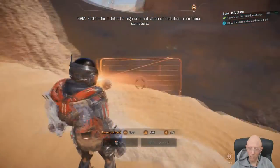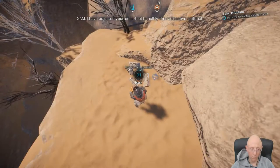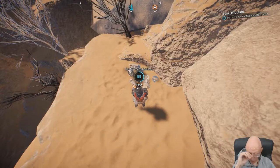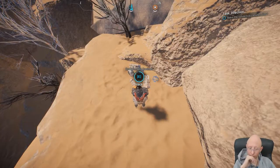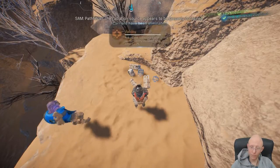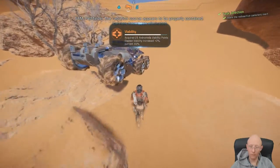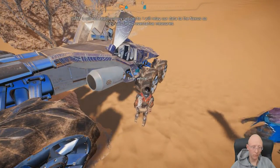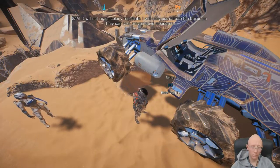Pathfinder, I detect a high concentration of radiation from these canisters. I have adjusted your Omnitool to nullify the radioactive material. Pathfinder, the radiation source appears to be properly contained. Carriers have been eliminated. Then we stop the disease from spreading — it will not reach colony residents. I will relay our data to the Nexus so they can take preventative measures.